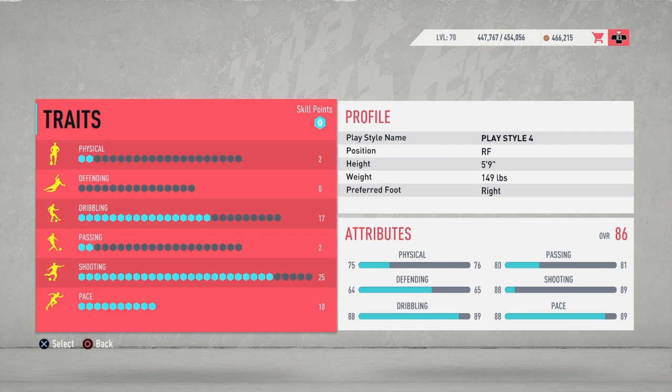Before we get into the traits, I would like to say that the height I'm using is 5'9" and the weight is 149 pounds. This is because the height makes you fast but also allows you to win headers at the same time, and the weight means you're not too chubby and not too built, so it doesn't slow down your pace. So let's get straight into the traits.